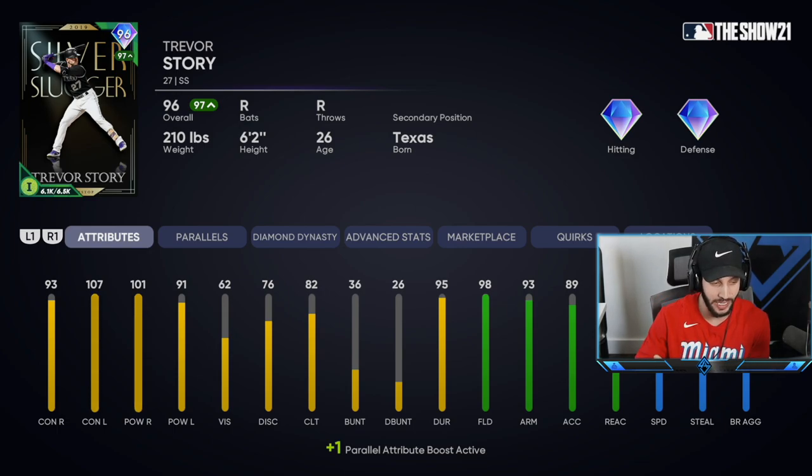He has 93 contact against righties with 107 against lefties, 101 power against righties and 91 against lefties. His fielding and speed are absolutely elite — 98 fielding, 93 arm strength, 99 reaction, and 88 speed. I have a parallel one so all these attributes are plus one. He has a swing similar to Mike Trout, a bunch of power to right field, and he can turn on anything because his swing is so fast. There are just no negatives to this card — it's absolutely elite.